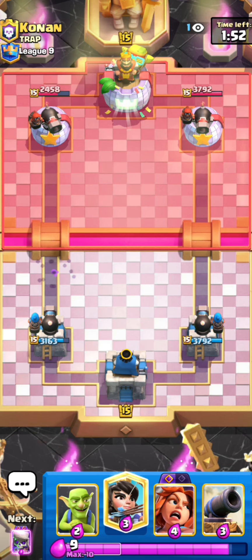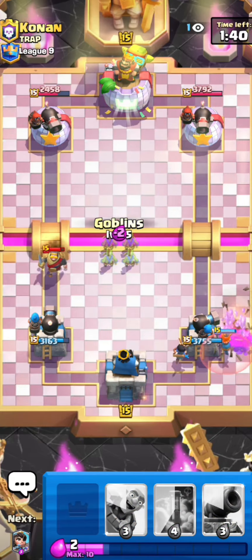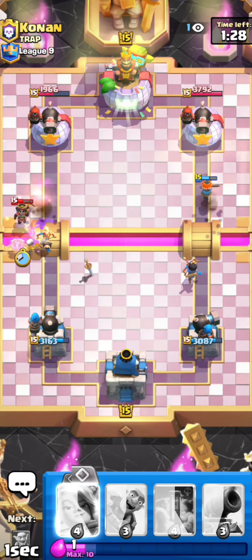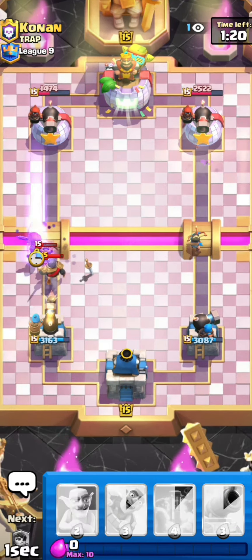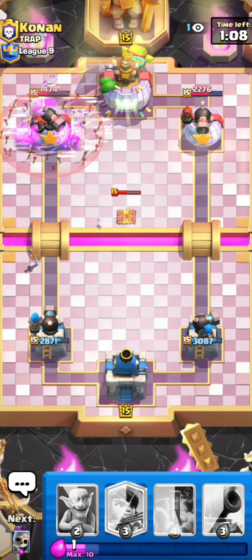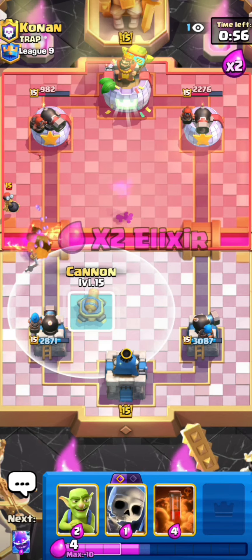He tries to predict my princess again — pretty obvious, because he only played that Fire Spirit to protect against my predicted princess. Once the fire spirit died I knew he'd think I'd go for the princess at the bridge again. He tried to predict it and overspent with the Drill and Bomber at the bridge, so we get good damage with the princess and I can protect it even more with the Electro Spirit. We actually got one more shot — we're up so much damage now. Good Tesla from him though, it kills my princess and takes care of my Evo Valkyrie. But I can just force out the arrows again.